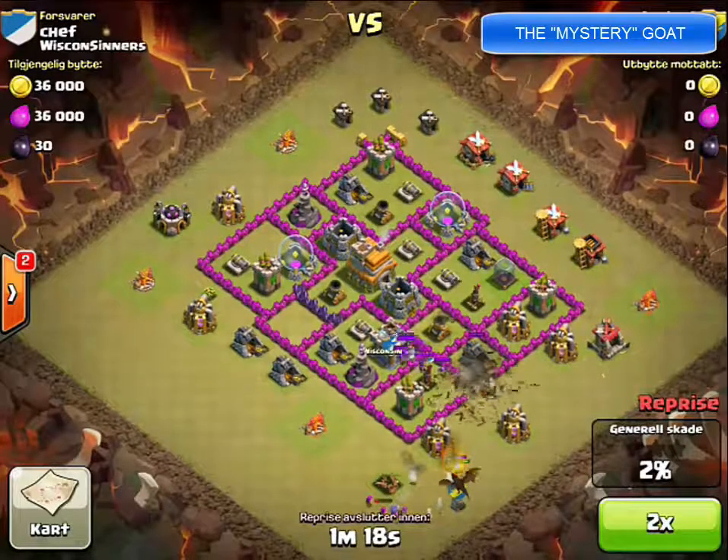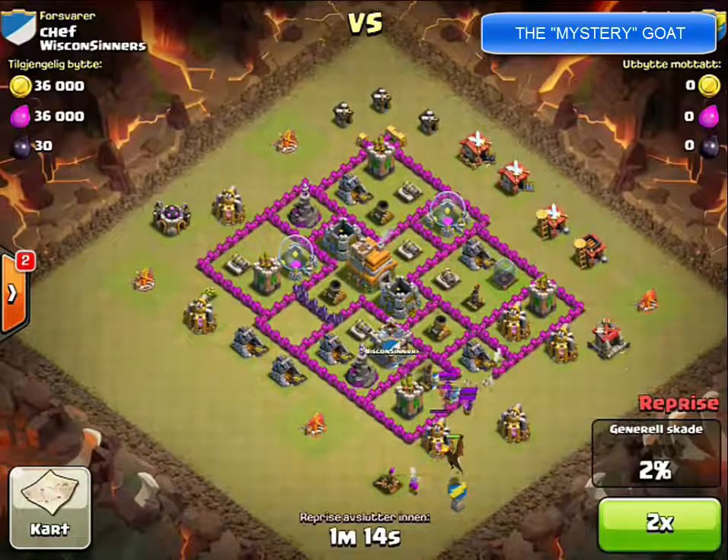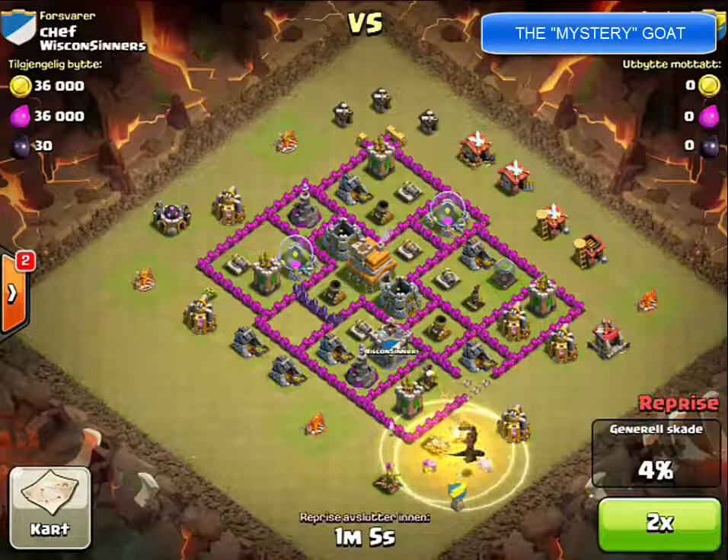This problem gets even worse as he inches closer. He drops his dragon, but he's now getting shot by the air defense inside because he's too close again. So really, two big problems here: wrong triggering mechanism, and too close.